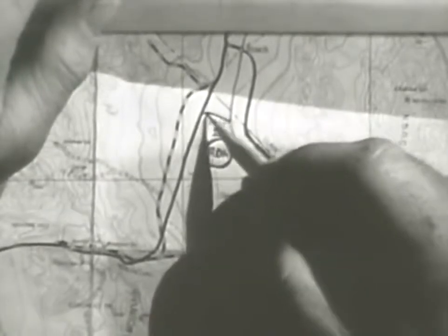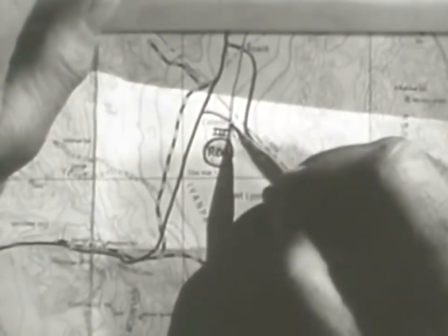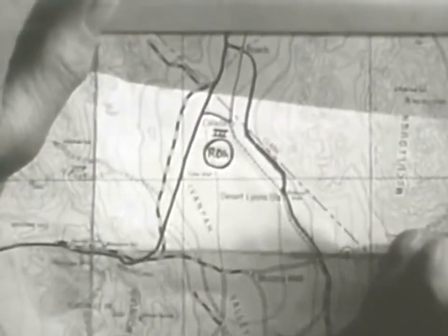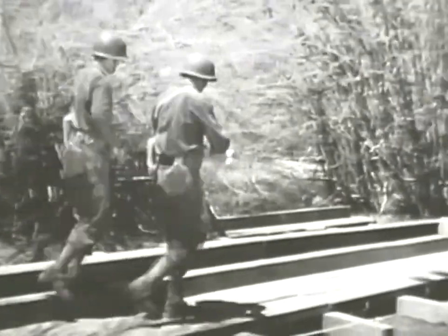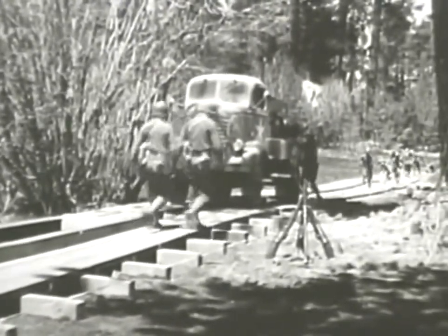Suppose that a new railhead has been set up here, and as yet, no road connects it to the supply road. We don't want supplies piling up at the railhead. We want them at the front, immediately, where they'll do some good. To get them there, we may need some kind of road expedient.